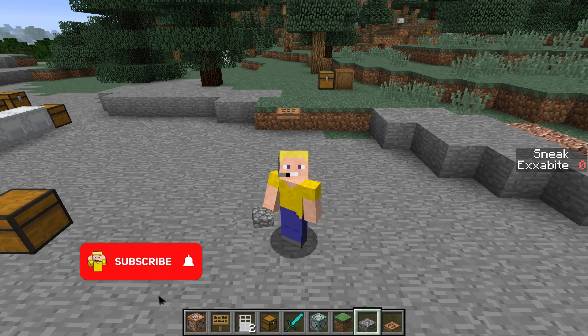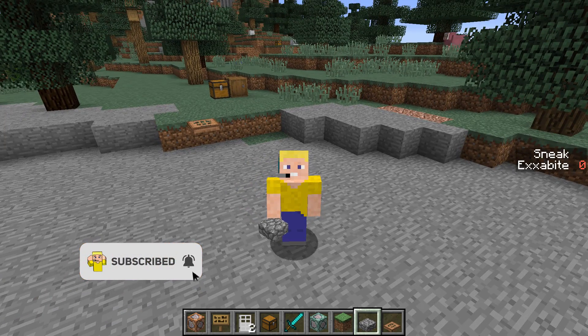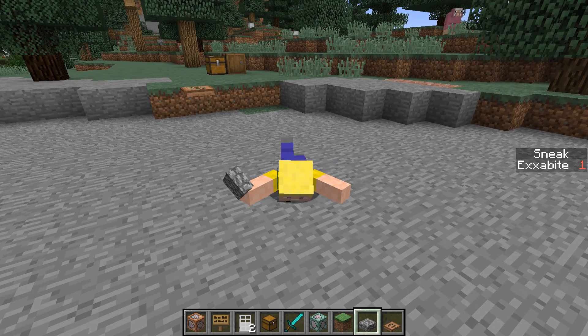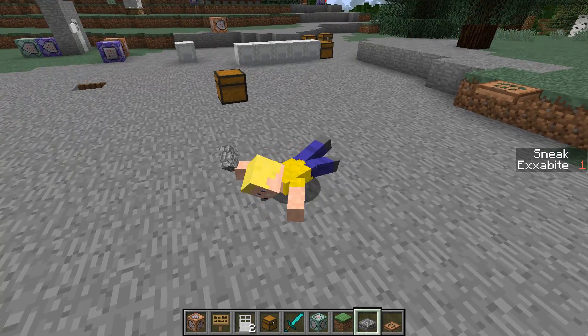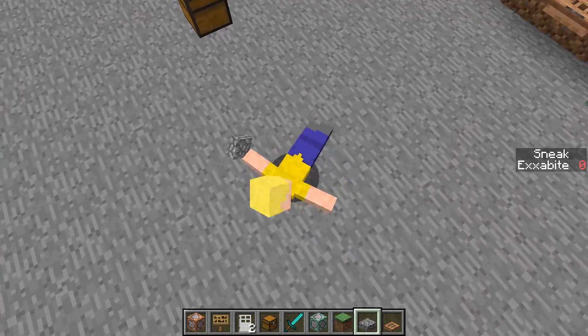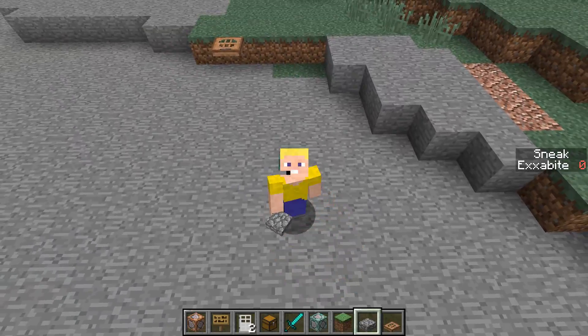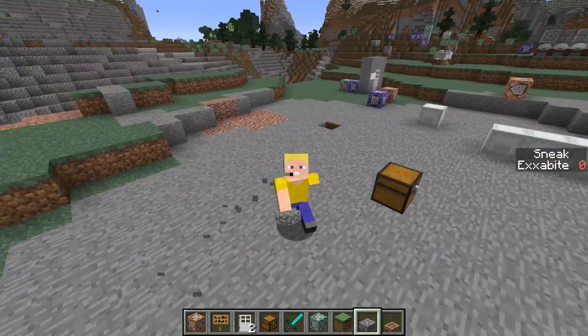The way I currently have this configured is I have it set to activate when you hit the shift button, or when you're sneaking. So we can see that scoreboard start to do stuff when I hit the button, and then I'll be able to crawl around like this, and then once I stop sneaking, I'll be able to pop back up and walk around like normal.